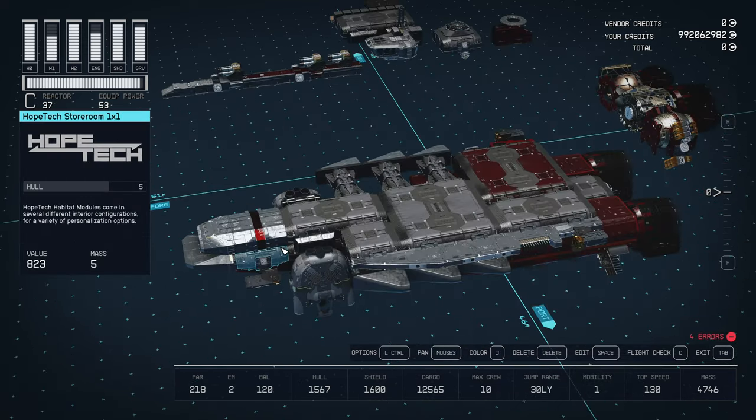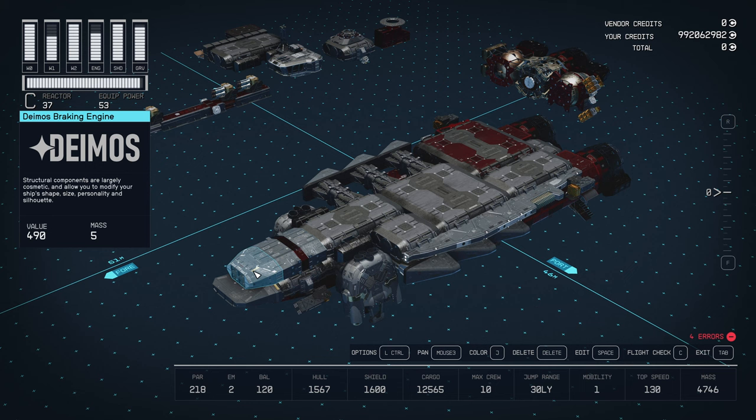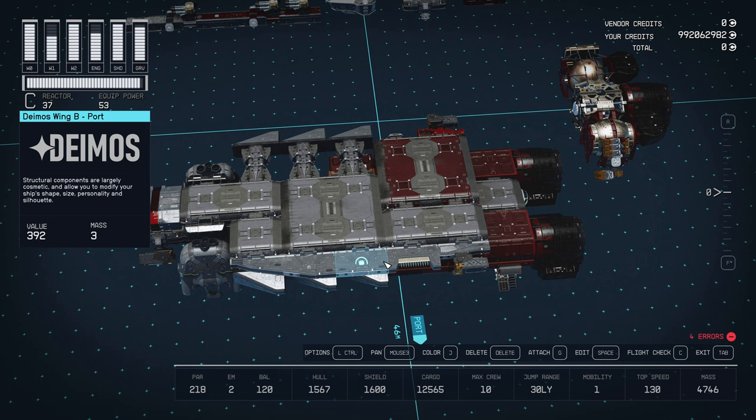I've not really found a satisfying way to make the bow of the Kraken within the vanilla parameters, but for this iteration I went with the Deimos hull alpha and braking engine. On the port side, we have Deimos wing ports in an attempt to get the geometry of the deck, along with a rear-facing turret.